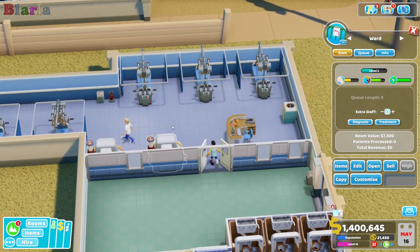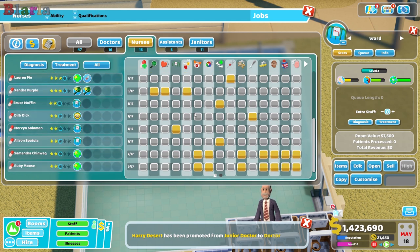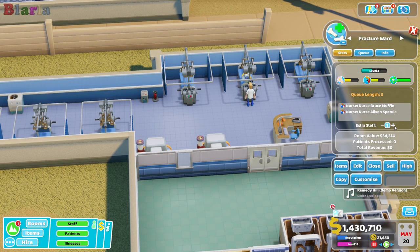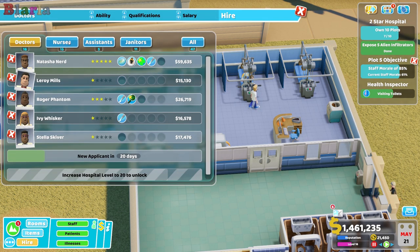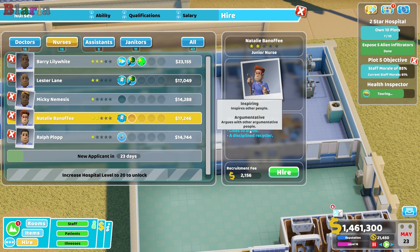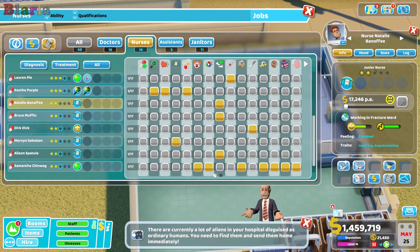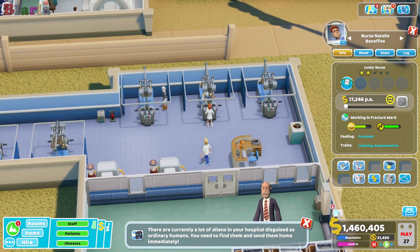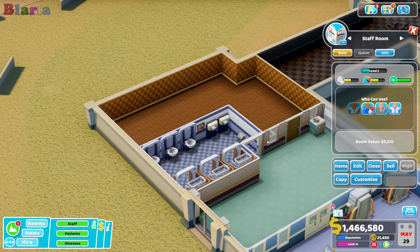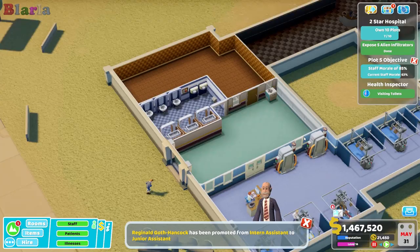How many nurses do we have? Let's have a look at the fracture ward — two. We currently have two and we're very happy with them, so we do need to increase this. Another nurse in here might be a good idea. There's one available — likes to argue — but we'll pop Natalie in here and give her the ward outfit.